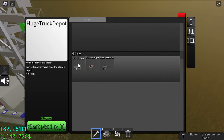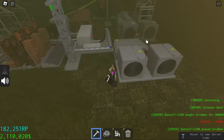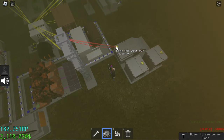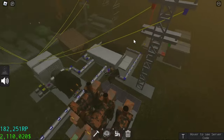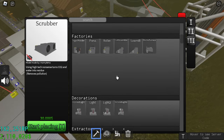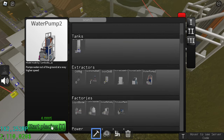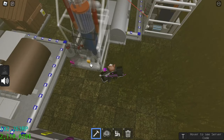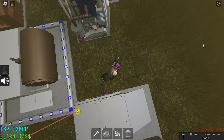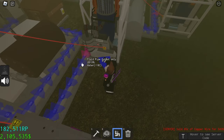First you need a scrubber and you need to place it. Power is going in. Now we need water, and for water I prefer using the second tier water pump 2, located right here. Just one is enough for the water so you don't have to worry about water anymore. Let's connect the pipeline — the water is going in and the residue is getting out.